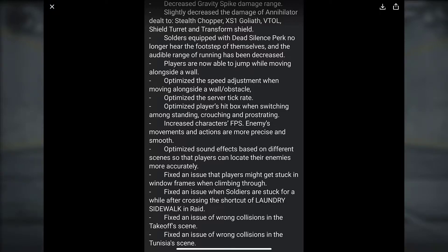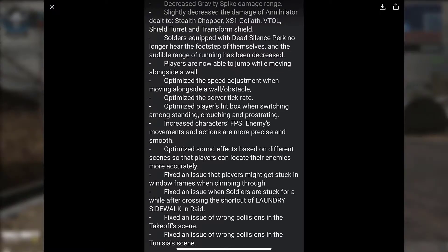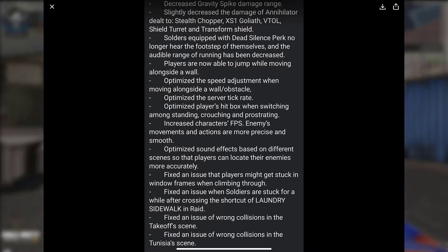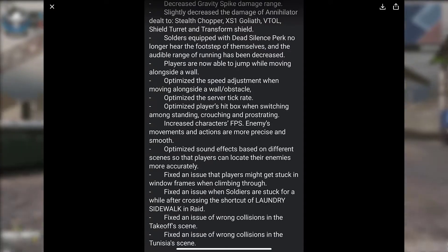Slightly decreased the damage of Annihilator dealt to Stealth Chopper, XS-1 Goliath, VTOL, Shield Turret, and Transform Shield. Soldiers equipped with Dead Silence Perk no longer hear the footsteps of themselves, and the audible range of running has been decreased. Players are now able to jump while moving alongside a wall, with speed adjustments when moving alongside a wall obstacle. Also: optimized server tick rate, player hitbox when switching among standing, crouching, and prostrating, increased character FPS, enemy movements and actions are more precise and smooth, and sound effects are optimized based on different scenes so players can locate enemies more accurately.